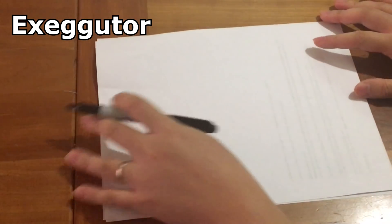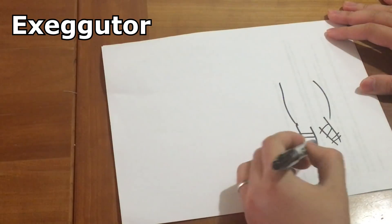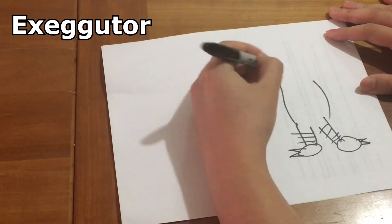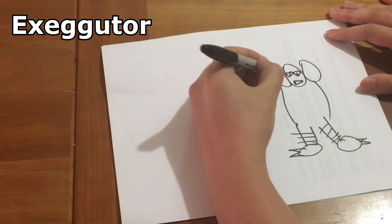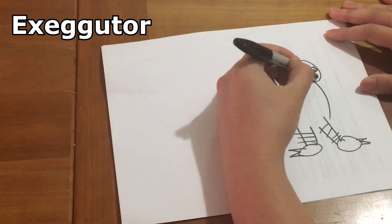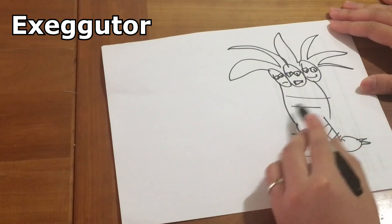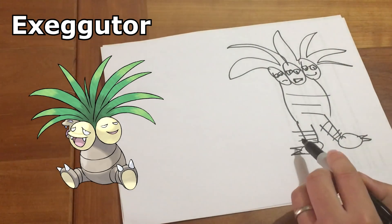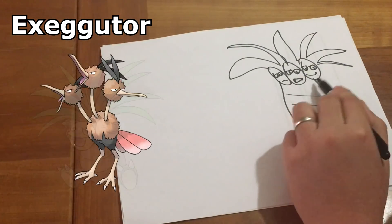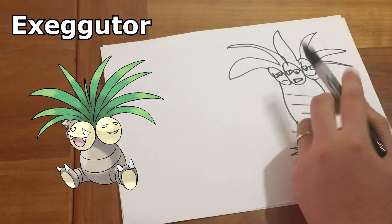Exeggutor! I love Exeggutor. Do you love him enough to know what he looks like? I know exactly what he looks like. He's got big old legs, and if it was the Alolan one it'd be like three pages tall. He has spikes on his feet I think. He's got big old heads — one is happy, one is sad — and big old leaves on his head. He doesn't have any arms. I don't remember what this part looks like so I'll just go like that. Hey, I remembered the bands, I remembered the spikes too. Not only one of the faces is unhappy — and oh yeah, they're all slightly different. Pretty good — I remembered everything at least, and for my standards that's good enough.